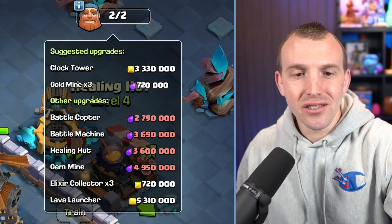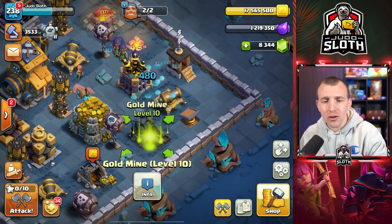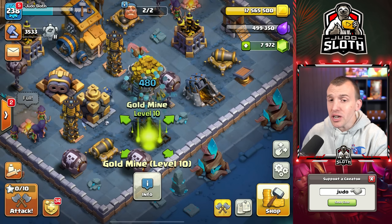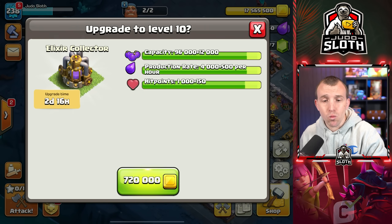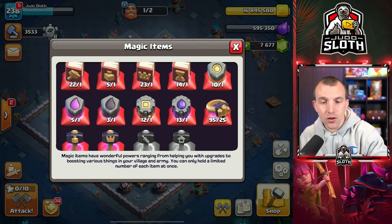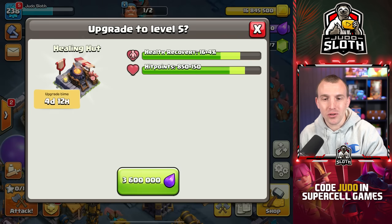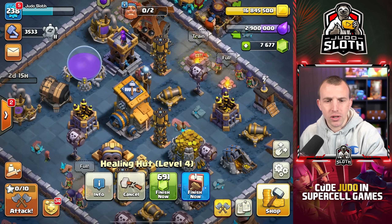Can we upgrade anything else? The gold mines — not high on the priority list, but before I use a rune, that's probably what I should upgrade. Since I have two builders, let's just set one of them away. We have 13 builder elixir runes — that is going to help us massively. Level 6 is the maximum for this. I have a lot of books of building — 22.